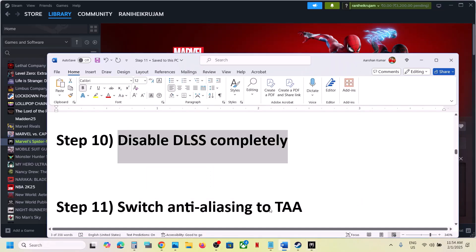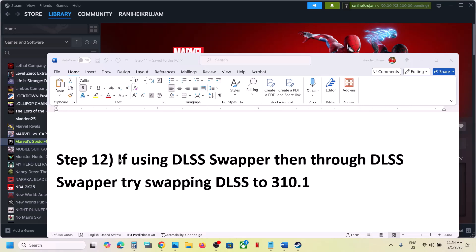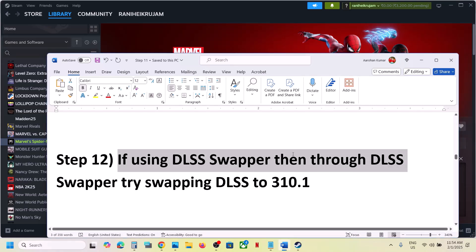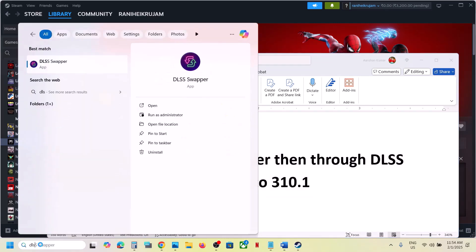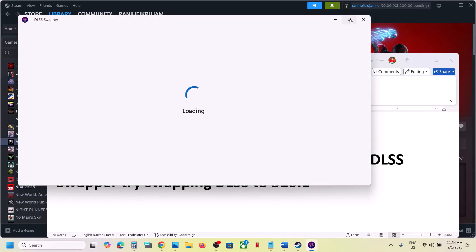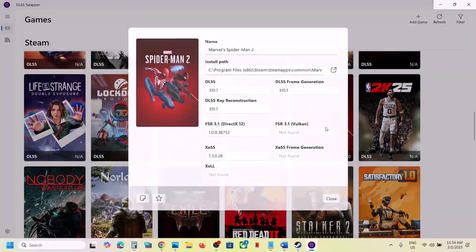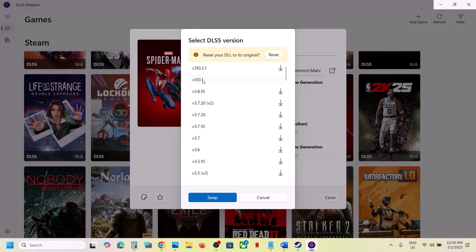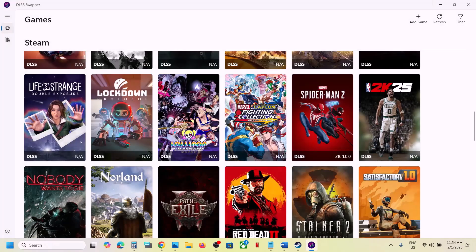If you are still not working and you're using DLSS Swapper, you can swap DLSS to version 310.1. Launch DLSS Swapper, find the game in the list, select version 310.1, swap, and select 310.1 for all relevant fields, then launch the game and check. This has worked for many players.